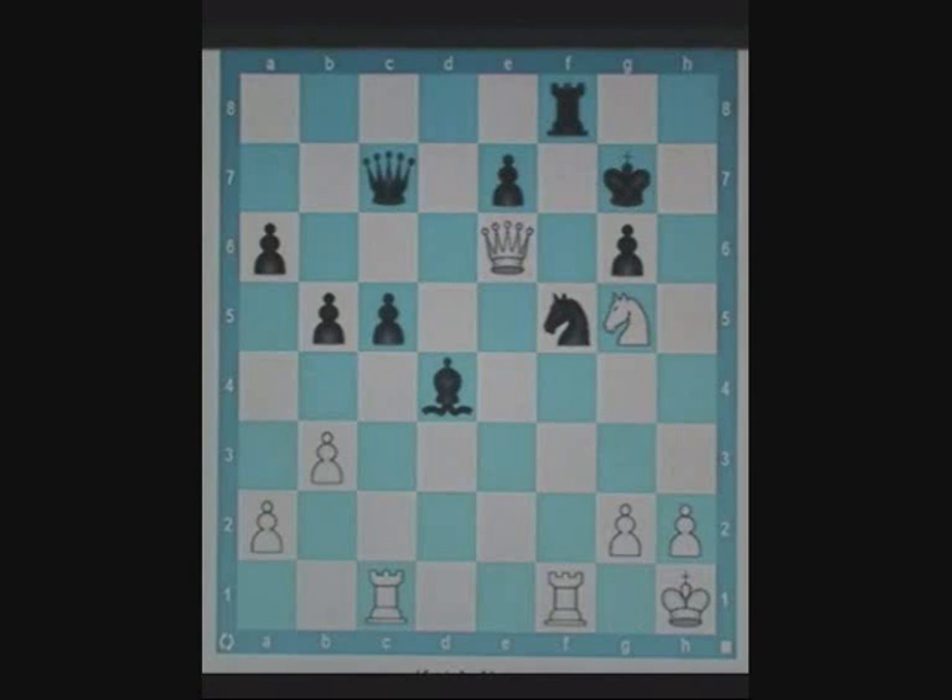In this position, it's white's turn. Again, white's queen sits on the forking square, preventing knight e6 check. Hence, white plays queen captures knight. After rook captures queen, white plays knight e6 check, forking black's king and queen. After the sequence, white wins a knight free of cost.